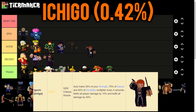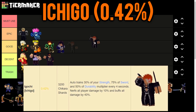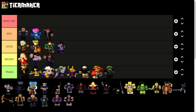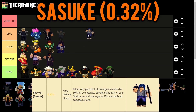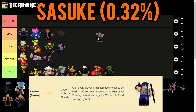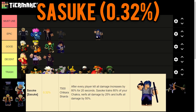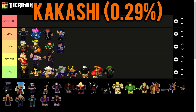Ichigo trains 30% strength, 75% sword, and 50% durability, nerfs all player damage by 10%, and buffs all damage by 40% - a really good champion. Then we have Sasuke, who trains 80% of your chakra. After every player kill, all damage increases by 80% for 20 seconds - a really overpowered ability. He further nerfs all damage by 25% and buffs all damage by 50%, which is insane, so he obviously deserves the Epic rank.